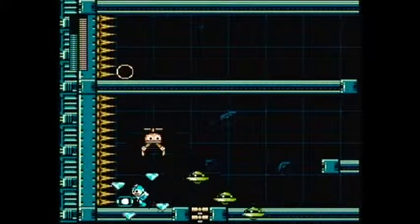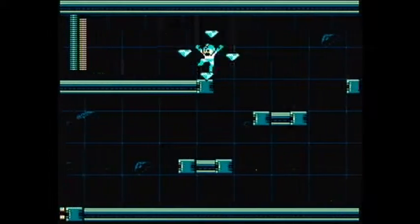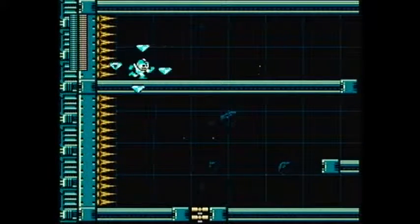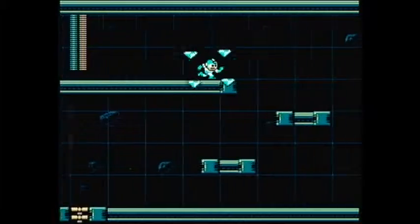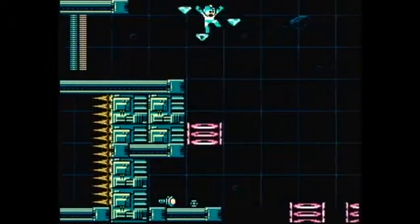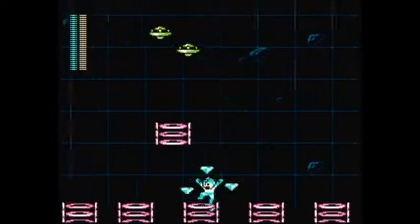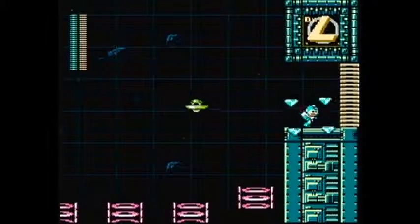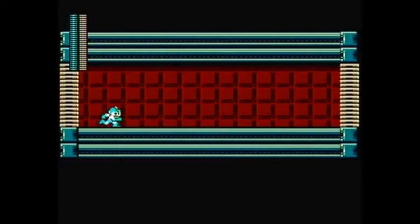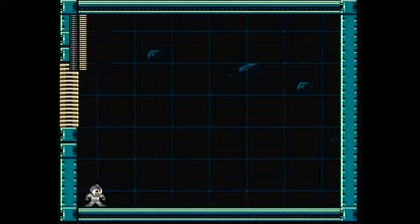We have more weapon ammo, so let's just grab that. They tried to sneak that guy in there, but he didn't get me. Added a little bit of a shortcut there. And now it's time to fight Galaxy Man with his weakness, the Concrete Shot. Apparently, this concrete is so powerful it can clog up a black hole. It's beautiful.